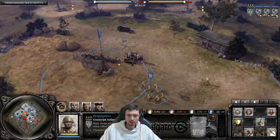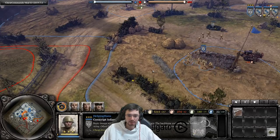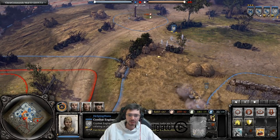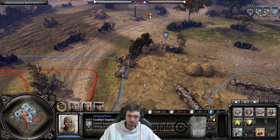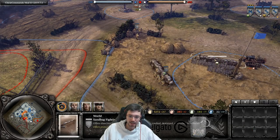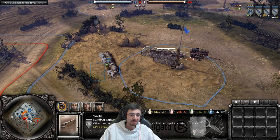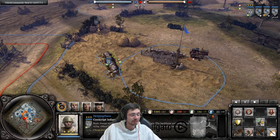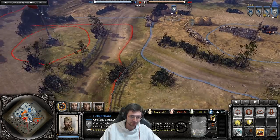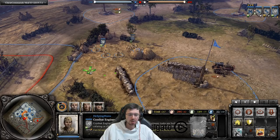Vaulting: with fences and stone walls, you can right-click directly on the fence to jump your squad over it. This also applies to cover — you can vault back over to a different side if the enemy repositions, putting the cover between you and the new threat.